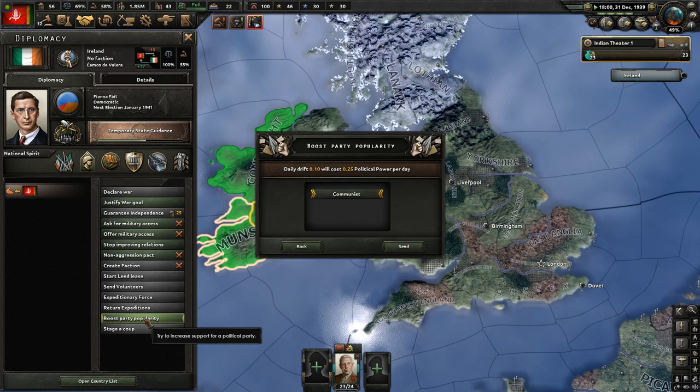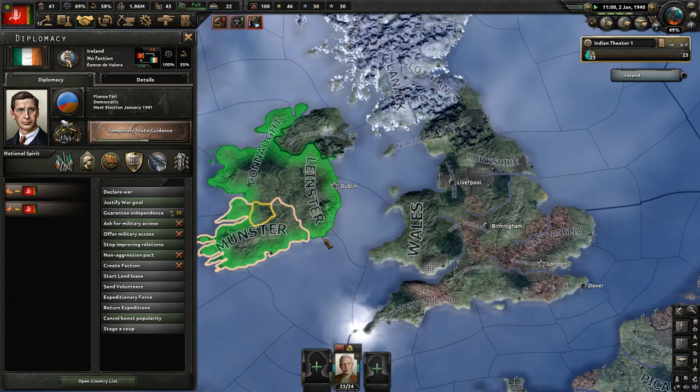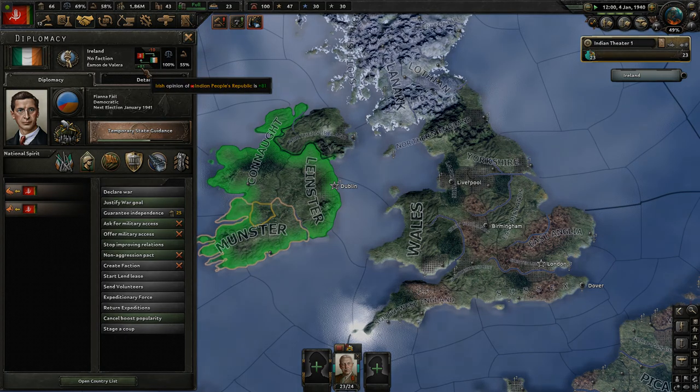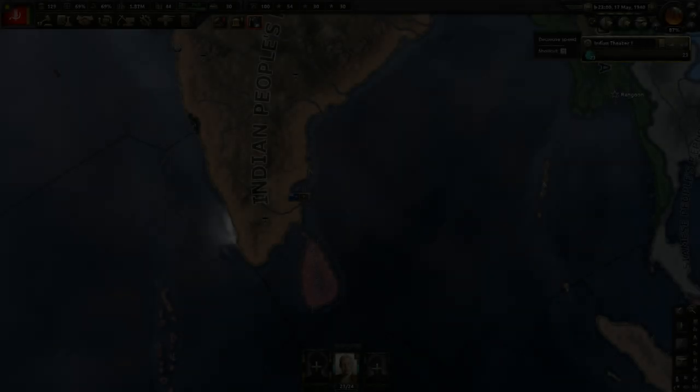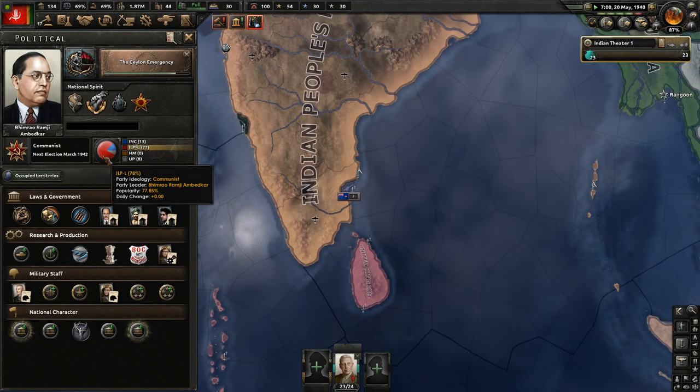We want to invade Britain itself, and that means we need a base nearby. Otherwise we'd have to secure the entire sea route from India to Britain for a naval invasion, and there's no way we'll be able to build a fleet that can do that. Plus the fleet system is so annoying to control. So instead, we're going to try and make Ireland into our base of operations - we might be able to bring them into our faction and use their territory as a springboard.